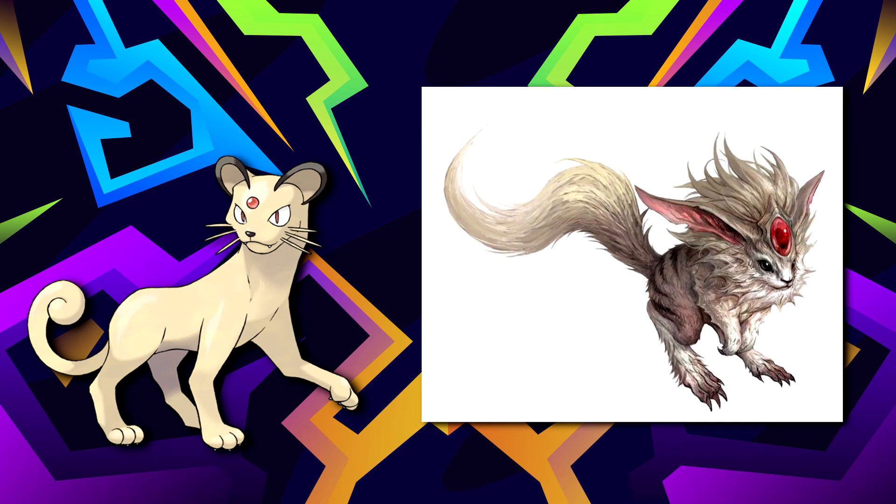Persian's design seems to resemble the mythological creature known as the Carbuncle, which is a beast depicted with a gem on its head.